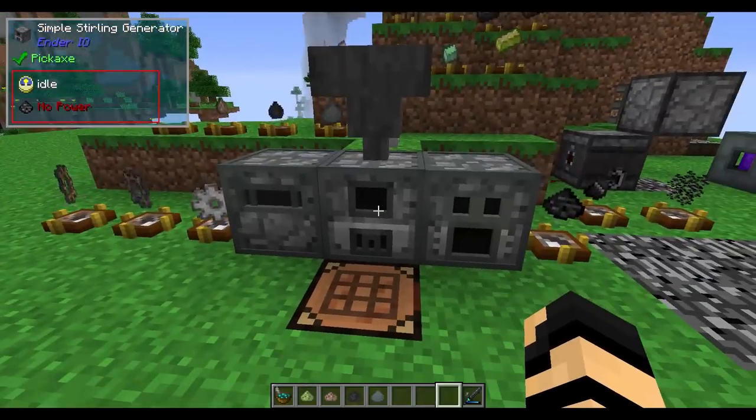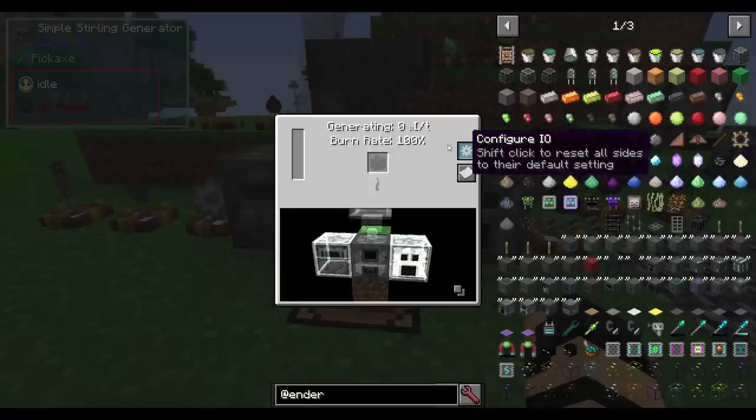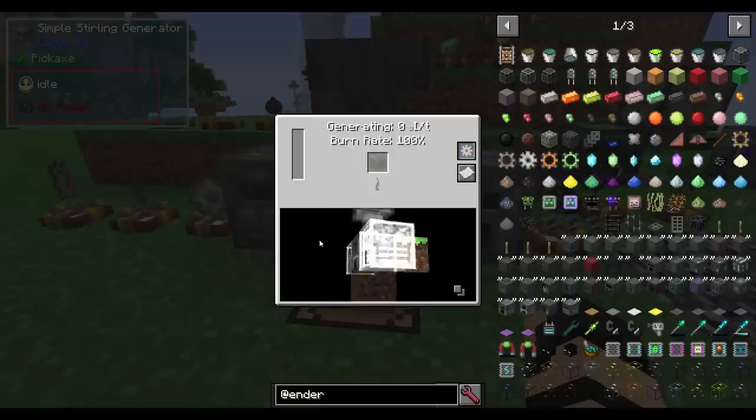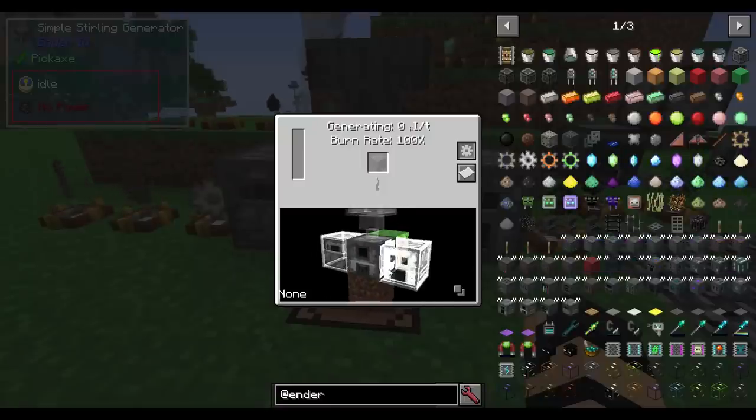Starting with the generator, it creates a power source. You need to put some kind of burnable material in here — typically charcoal, coal, wood products, and so on — and it will generate power. If you look on the right, you have a Configure I/O button. If I click on that, you can see a little area showing all the blocks touching each face, and it even highlights the area your mouse pointer is at.